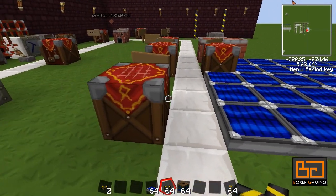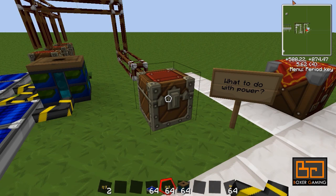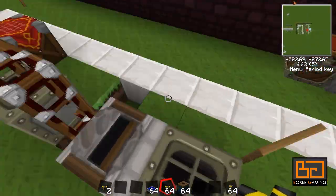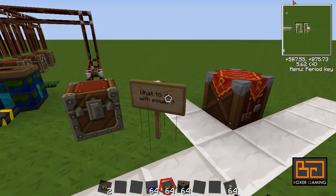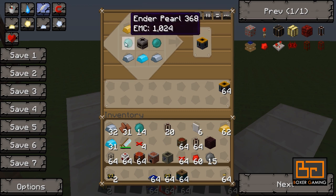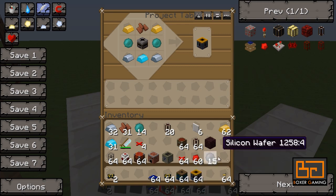So what can we do with power? One of the machines is called a retriever. I showed you the transposer and the filter which pull items out of machines when connected. The retriever is made using brass, which I showed you last episode, plus ender pearls, a filter, two iron ingots, and a blue alloy ingot — and that makes the retriever.